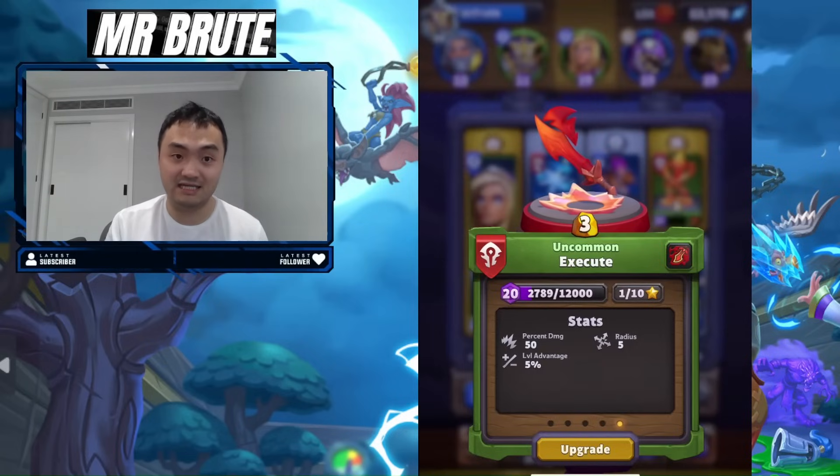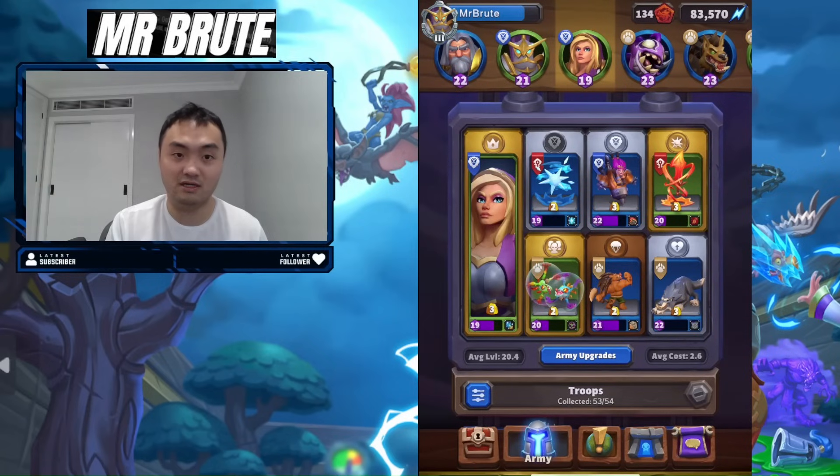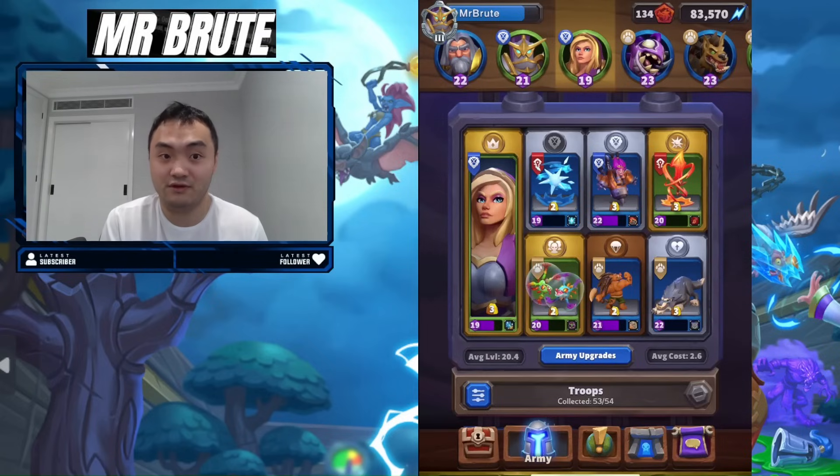I played this deck before the fortification change and I played it after — the damage that Execute does on the tower is identical. So it's just a higher percentage, right? The same amount of health goes down, if you guys can understand where I'm coming from.